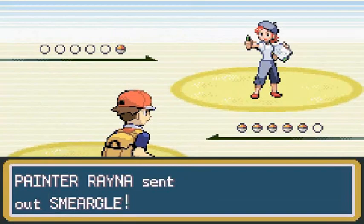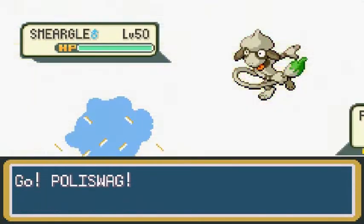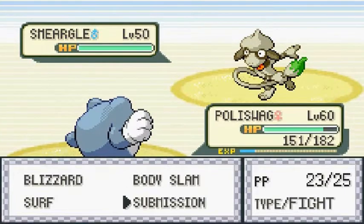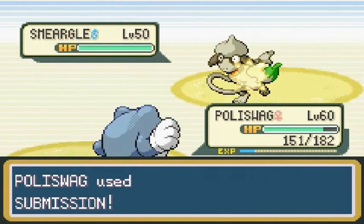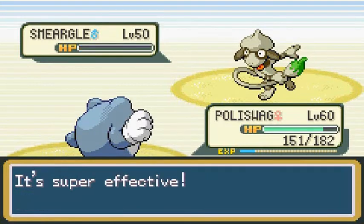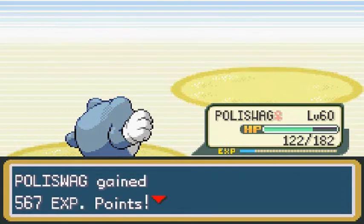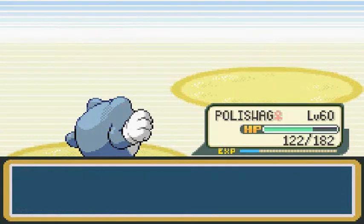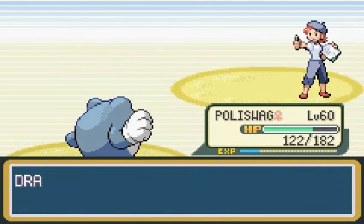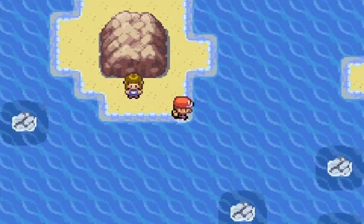Painter Reyna would like to battle and she comes out with her Smeargle. I have the Pokemon guidebook right here just to help me out and make things a little quicker. Submission attack — Smeargle defeated! No more Smeargle. And Reyna has been defeated — she's like 'my feelings are blue.' They should be blue.